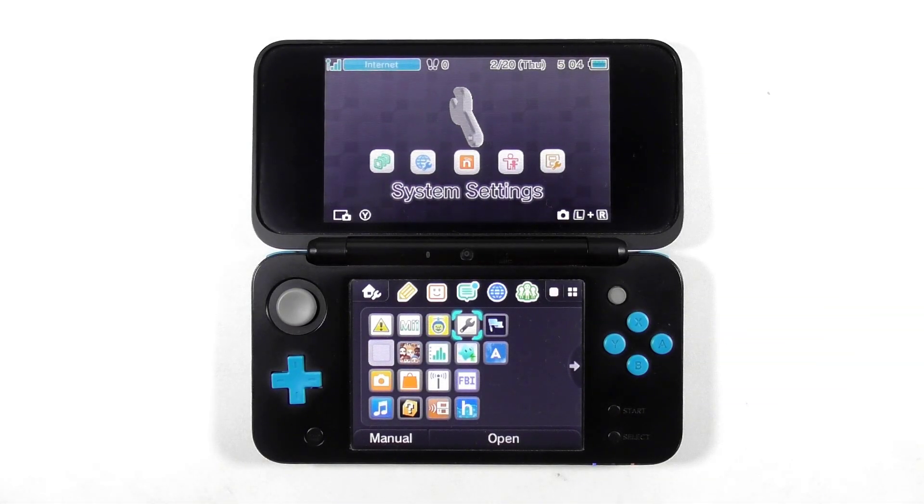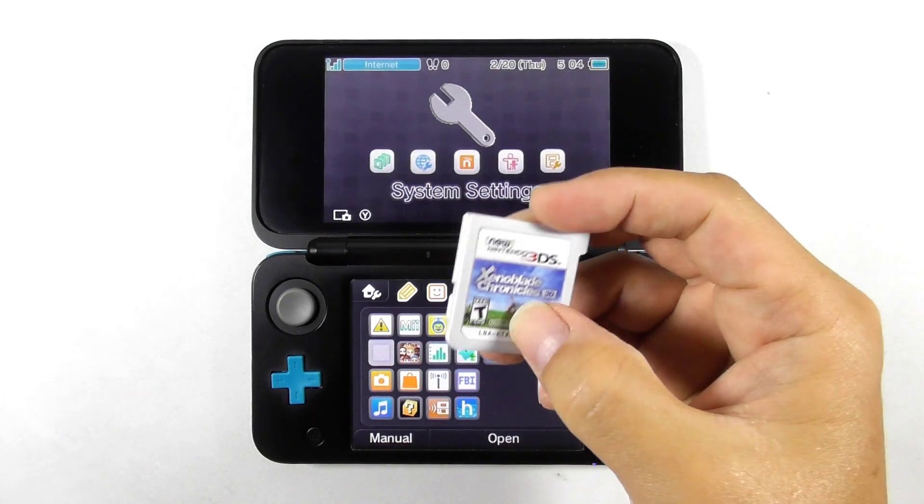Most of the people in the modding community agree that the only proper way to obtain an installable game file is by dumping the game card. But is it possible to dump a high capacity game card like the Xenoblade Chronicles? Let's find it out.